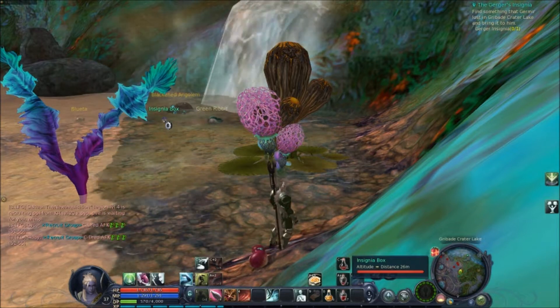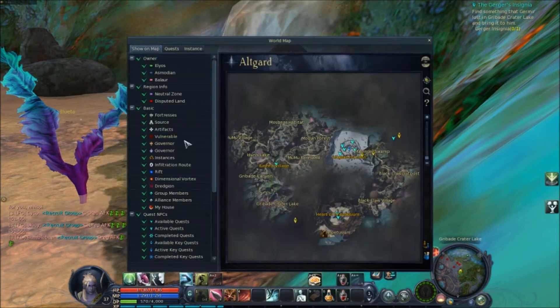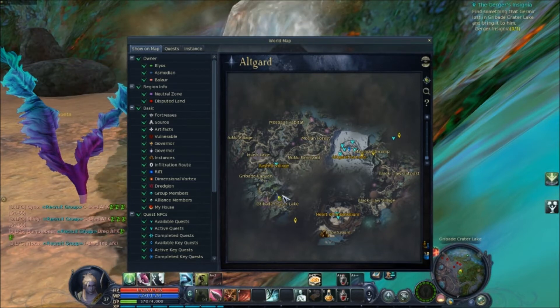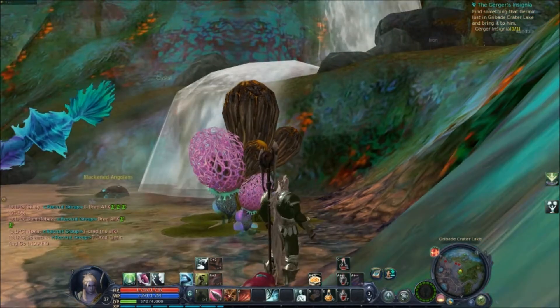See what's right here? See that insignia box? We're right here. We're at Batty Crater Lake. We're by the waterfall. Here's the waterfall.